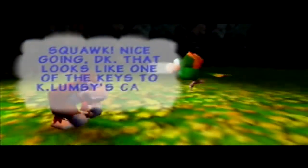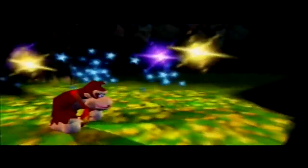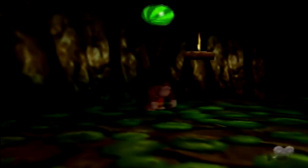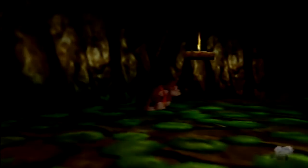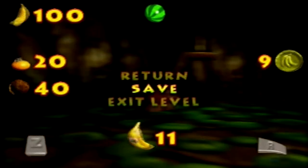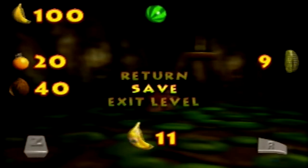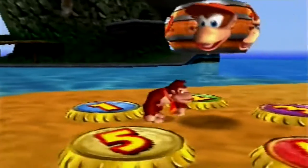Squawk! Nice going DK - that looks like one of the keys to K. Lumsy's cage. Yes it is, and since it's a key to K. Lumsy's cage, we're going to cut footage and head over to K. Lumsy's cage area. We now have 11 golden bananas and a new golden key, and we're making progress.